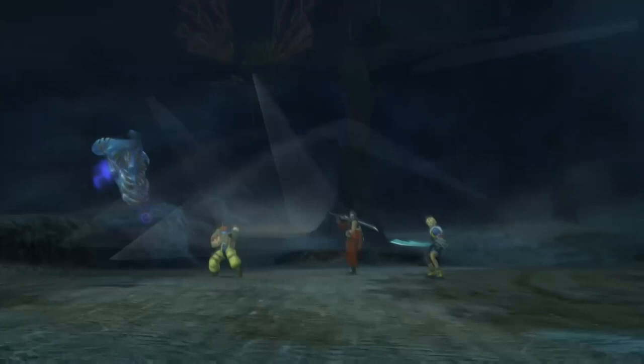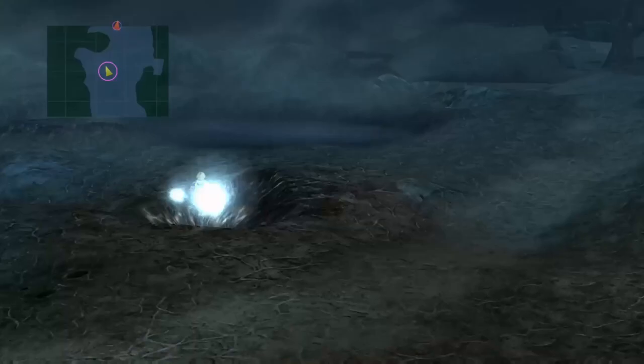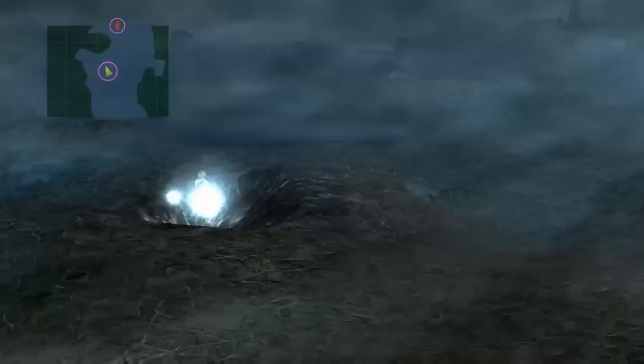Tidus has a first strike weapon, so as soon as any encounter starts he can use Special and then Flee to make the whole party flee. It's not as good as Encounter None, but if you fancy a bit of a challenge you can actually dodge 50 lightning strikes as we return to the Thunderplains.